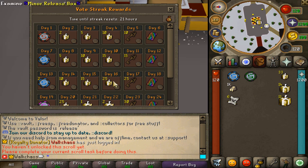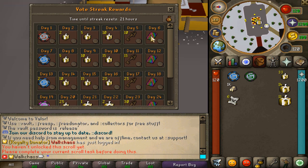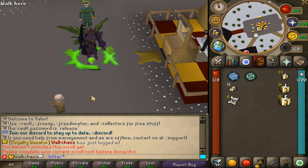Next, check out the vote streak rewards — they're very OP. The ::streaks interface shows that after 30 days of voting every single day, you'll get amazing items completely for free. Voting also helps support the server, and the rewards are absolutely insane.